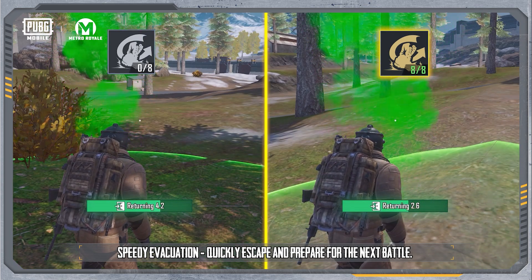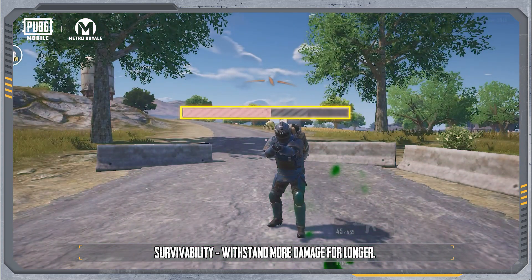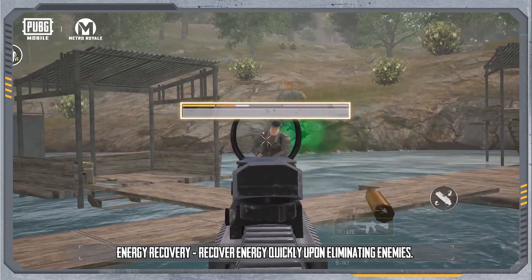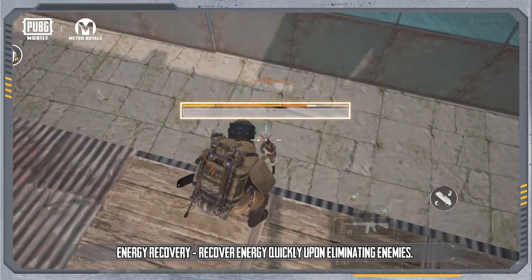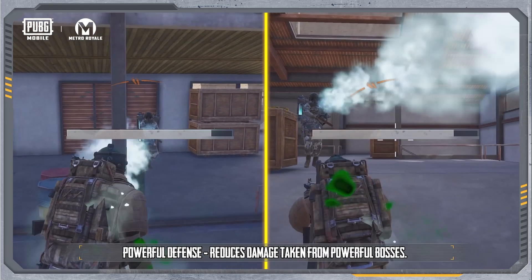Survival talents include Retreat for speedy evacuation, letting you quickly escape and prepare for the next battle. Strong increases survivability so you can withstand more damage for longer. Re-energize offers energy recovery, letting you recover energy quickly upon eliminating enemies. Protection provides powerful defense, reducing damage taken from powerful bosses.